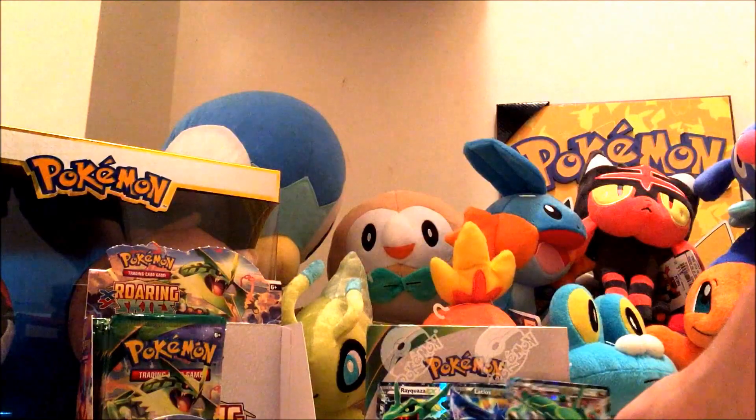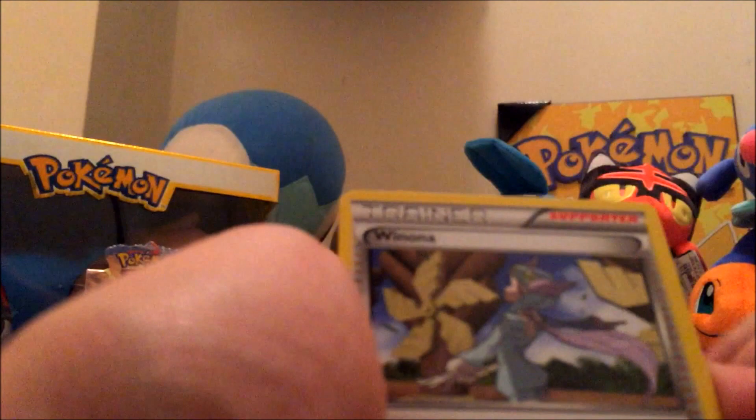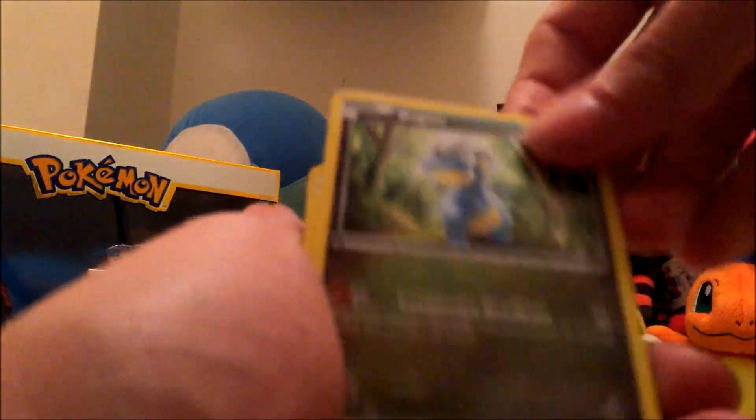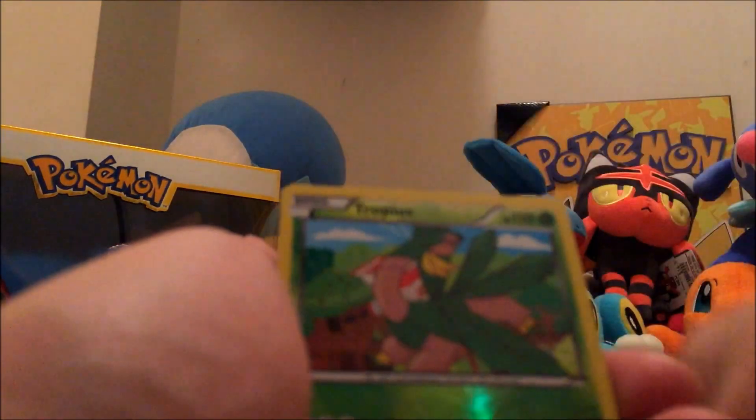We got one more pack. We've got Exeggutor, Winona, Unfezant, Swablu, Bagon, Exeggcute, Fletchling, Pikachu, Tropius, and Shedinja.